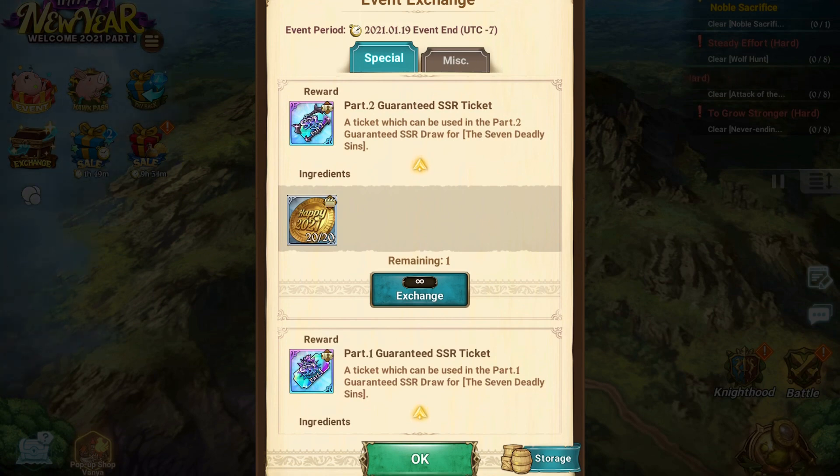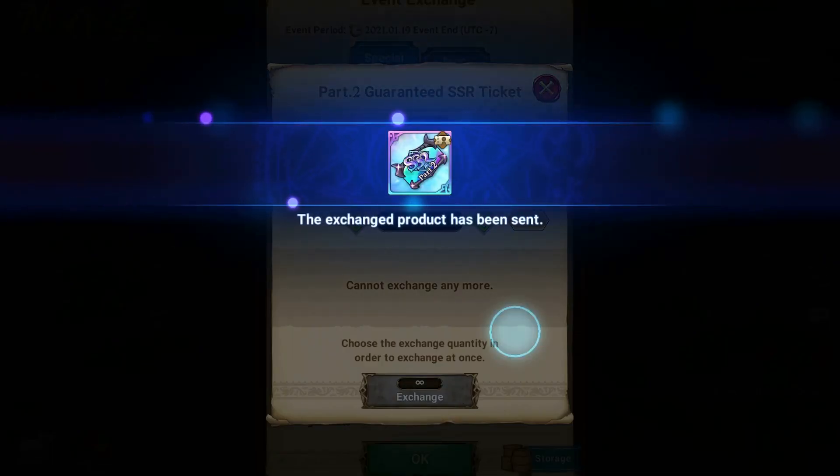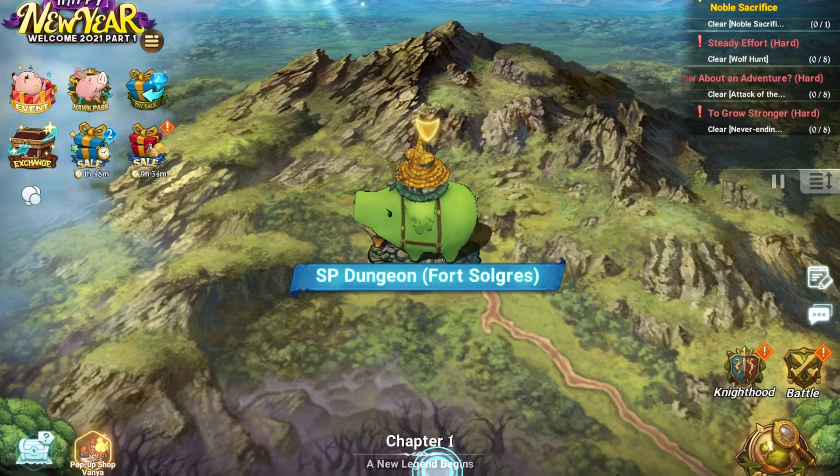This event runs until January 19th, so you have plenty of time. You can get 10 per day, so eight days of making sure you get these done and you will be getting everything here. I saved up for two days so that I can do this Part 2 guaranteed pull.